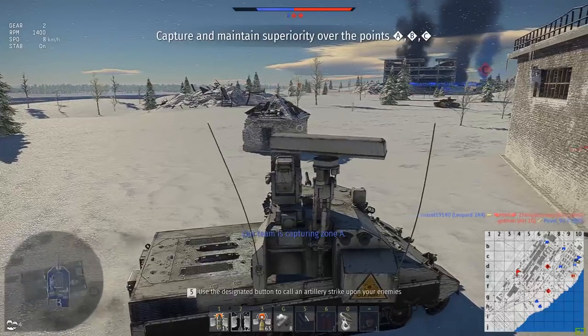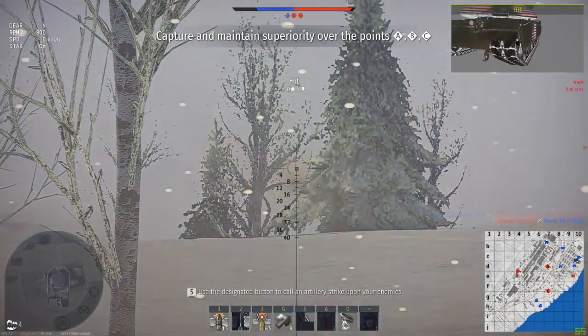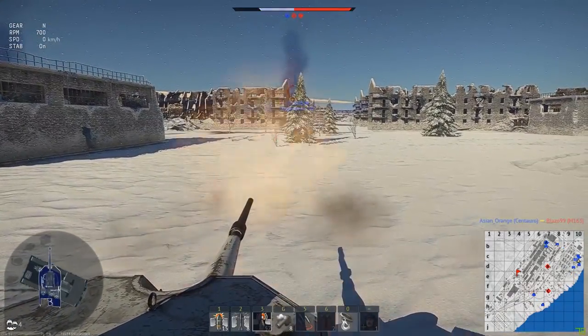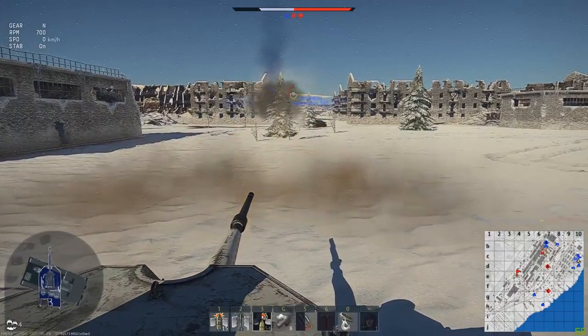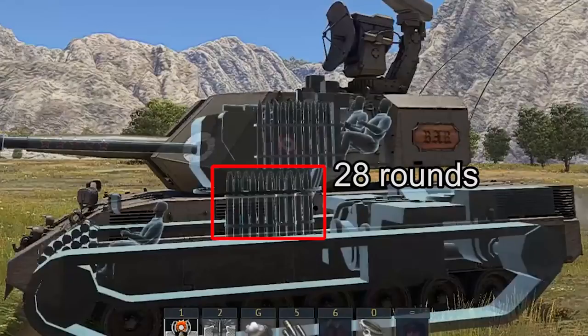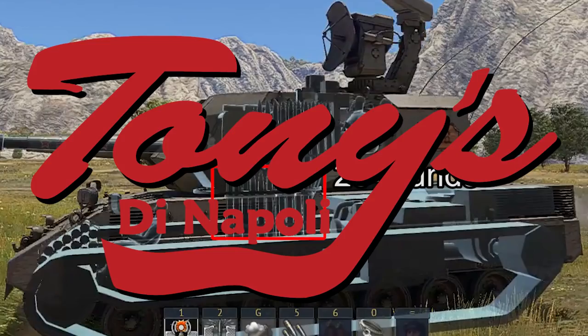The automatic 76mm gun has a rate of fire of 120 rounds per minute, stuffed with close to 1kg of TNT equivalent. While certainly impressive on its own, it's limited to a 28-round ready rack which you can blow through very quickly.